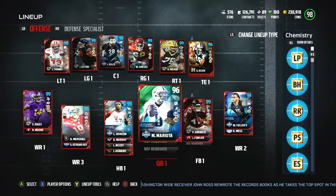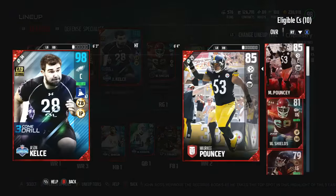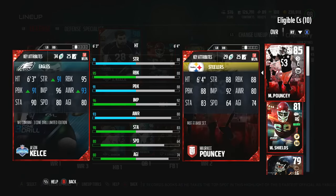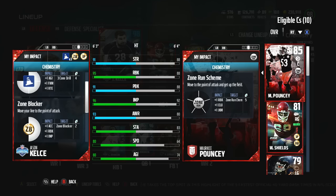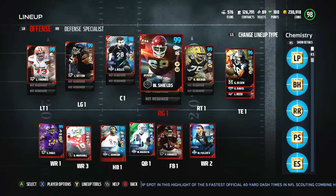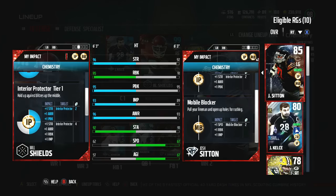First and foremost, as you guys can see, we got Jason Kelsey, who looks incredible — fully maxed out. I believe this card will have 99 impact blocking, but there's just no way for me to do that right now with the guys I have. I got rid of my center and got Kelsey, got rid of my right guard, and also got the limited wheel shields as well. This card just looks unbelievable.